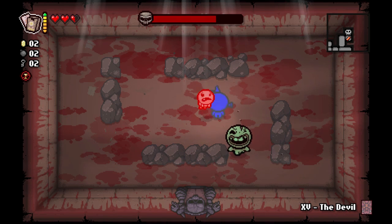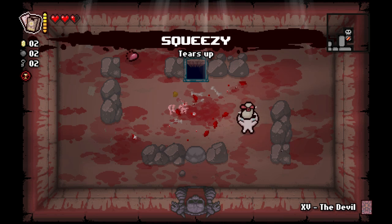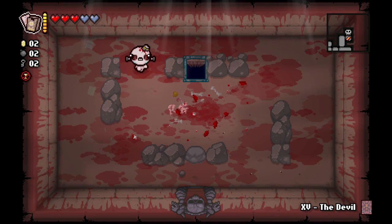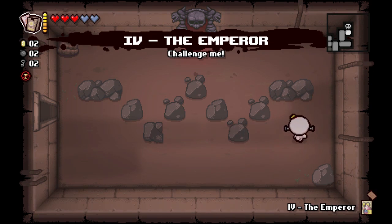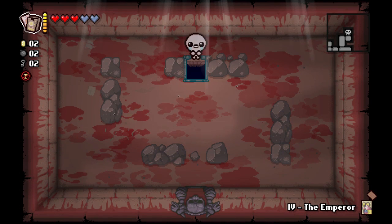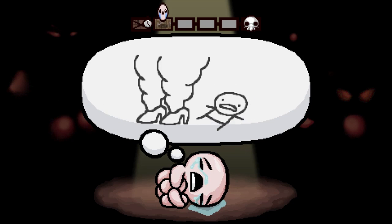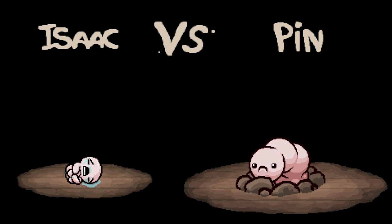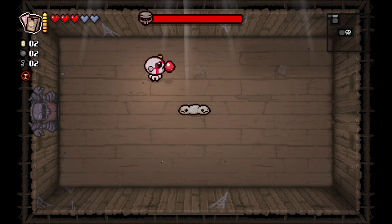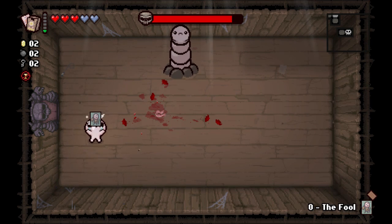Since this boss is made of two different entities, we might as well use the Chariot card, because enemies in this game have invulnerability frames whenever you ram into them while invincible. Since the boss has two parts, we can damage both at once without waiting for one health bar to deplete — it's like chipping away at two bars simultaneously, which allows far more efficient damage. We might as well use all of our cards just to speed this up.